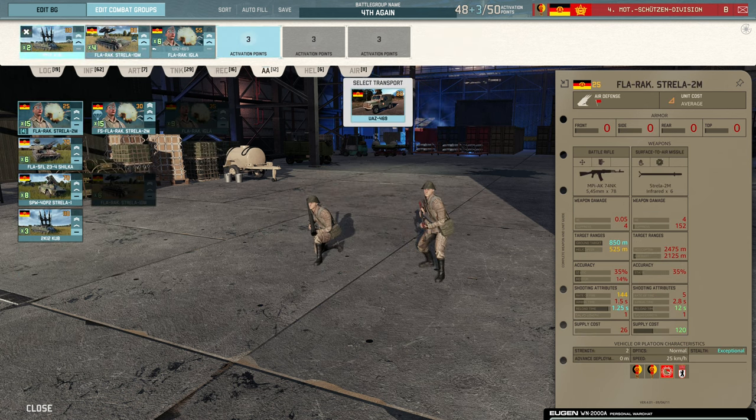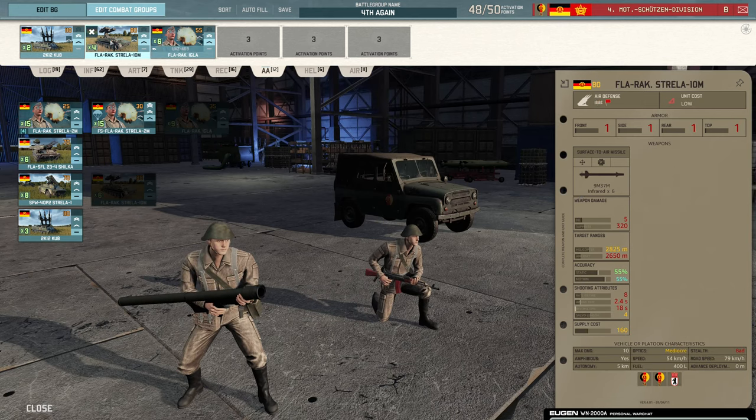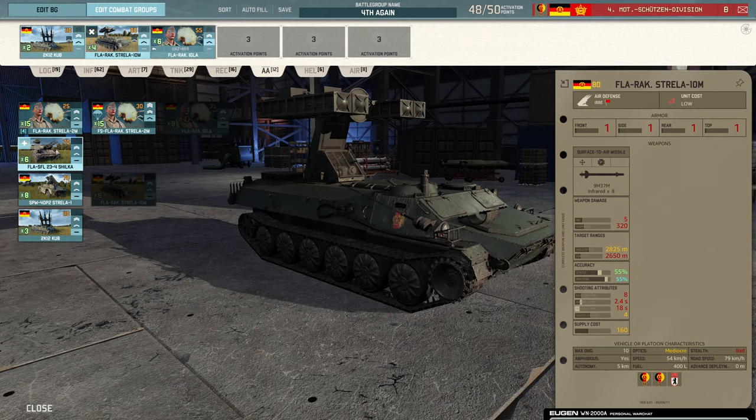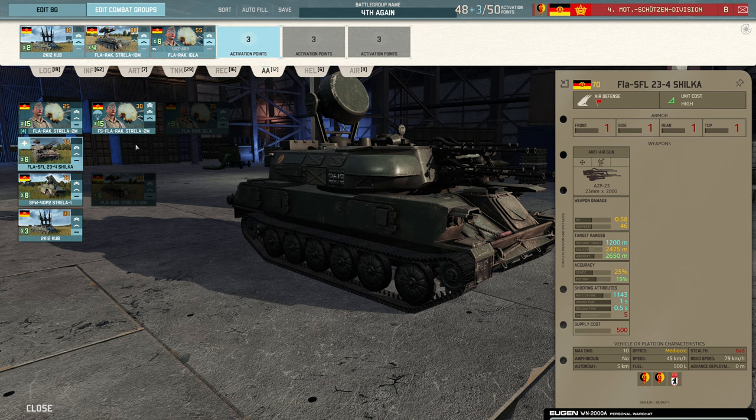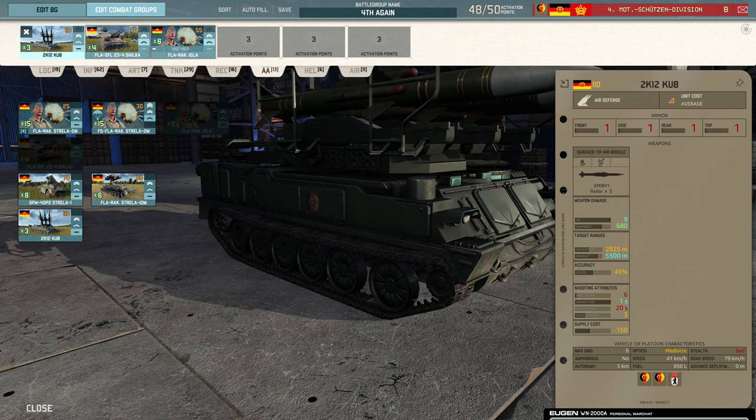AA tab - Cubs, Strella, Igla. That's a pretty typical combo. If this wasn't so overpowered I'd probably bring the Shilka. In fact let's try the Shilka, and then I can complain when it doesn't do anything. So up-vet that and we'll down-vet this because I always lose them to SEAD.